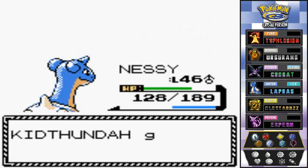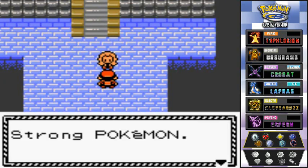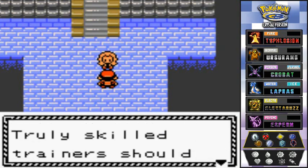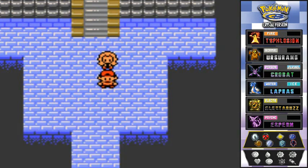We defeat Karen! She says: 'Strong Pokemon, weak Pokemon — that is only the selfish perception of people. Truly skilled trainers should try to win with their favorites. I like your style, you understand that importance. Go on, the Champion is waiting.' Stay tuned guys — in the next episode we'll be facing the Pokemon League Champion. See you guys!